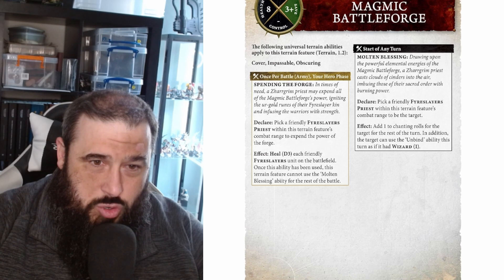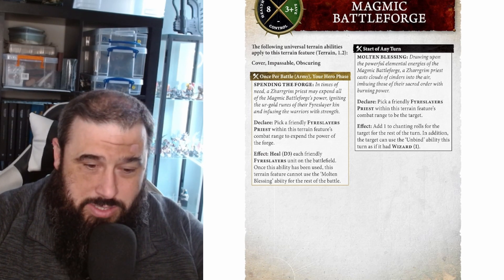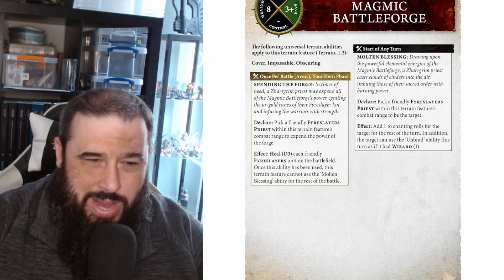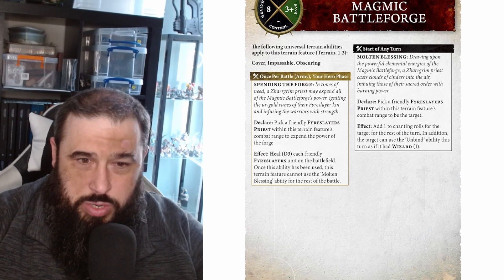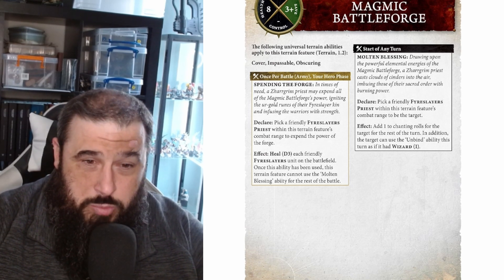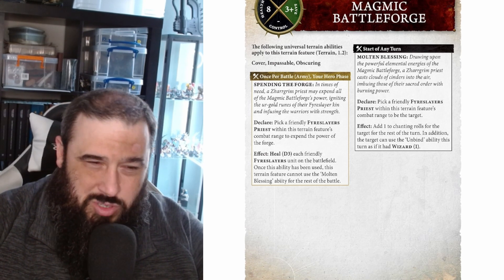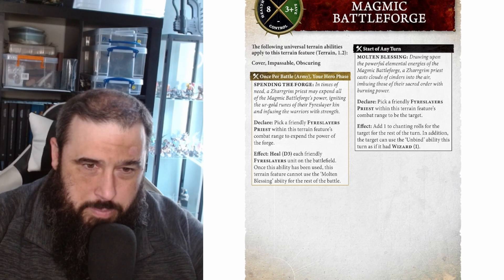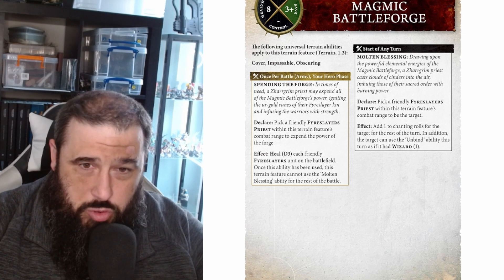Games Workshop hint in the article that there is going to be faction terrain that can actually fight and move around. We imagine it's probably going to be the Wyldwood forest, because it used to have an attack when you did magic somewhere near it - it used to lash out at nearby wizards. I can imagine the trees are going to be a little bit annoyed and start hitting people. Maybe the Idoneth Deepkin boats are going to be able to move around the shipwrecks - that would be cool. They've all basically got a save and health, so you can easily shoot them and beat them up in combat.